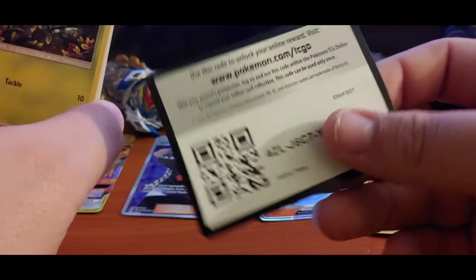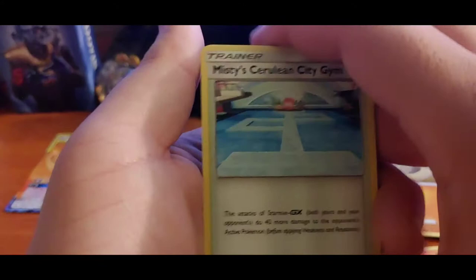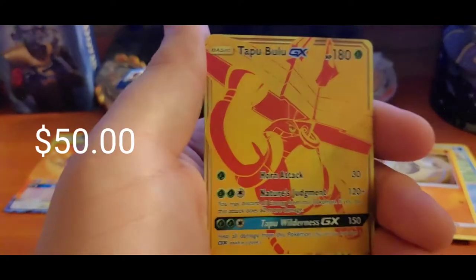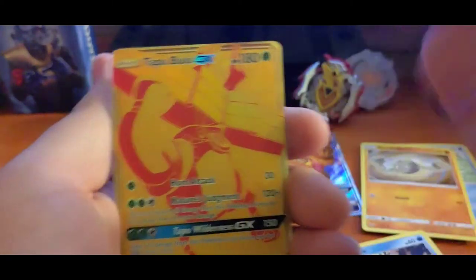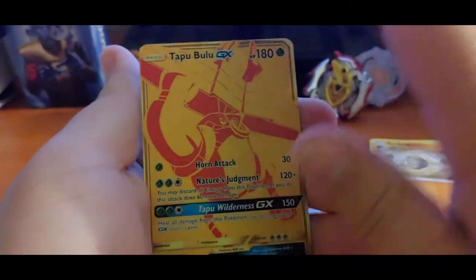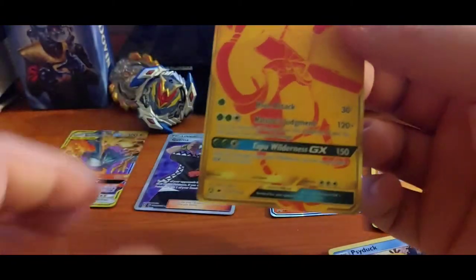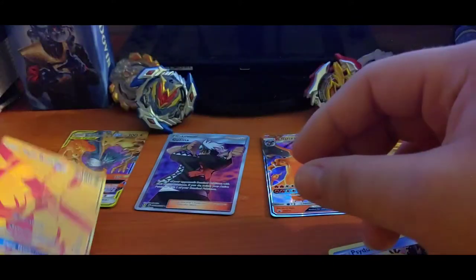All right, let's see what we get — you guys eat it up. One, two, three, four. Steel energy, Magmar. Oh, there's something at the end — Misty! I think if I know cards, this already paid for the whole tin can. Let's see what else we get at the end — okay, this card I think pays for the whole tin can. Let's leave you right over here.